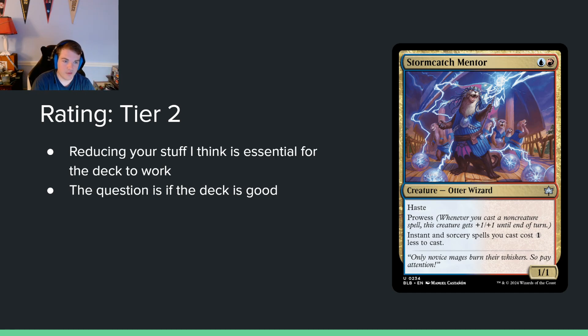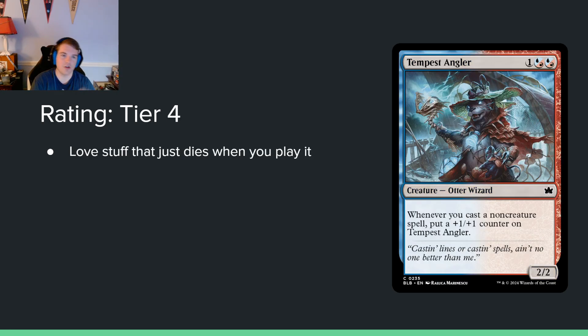Tempest Angler — one and two blue-red hybrids for a 2/2. When you cast a non-creature spell, put a +1/+1 counter on it. Spell-gourds are weird — honestly this just looks like a three-mana 2/2 to me. I don't think spell-gourds are good in limited anymore. This is a creature in your deck that wants a lot of non-creatures, which is a problem, and it doesn't make your non-creature spells any more favorable to cast. You can play it in blue-red and it's not a disaster, but don't prioritize it highly.